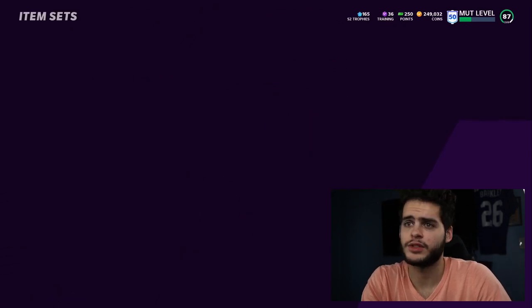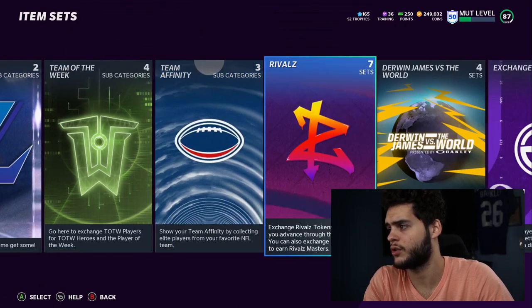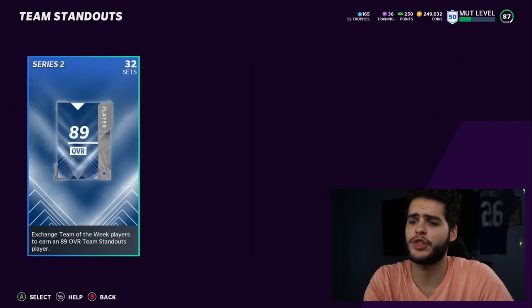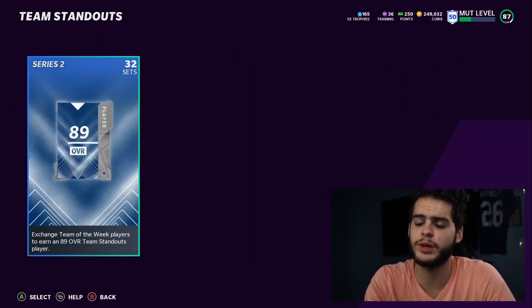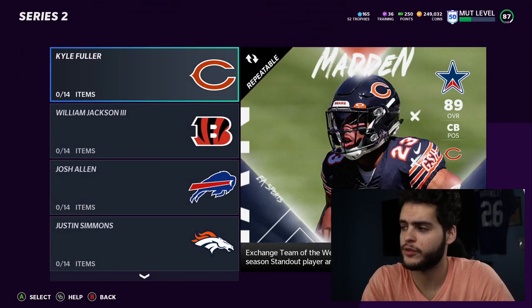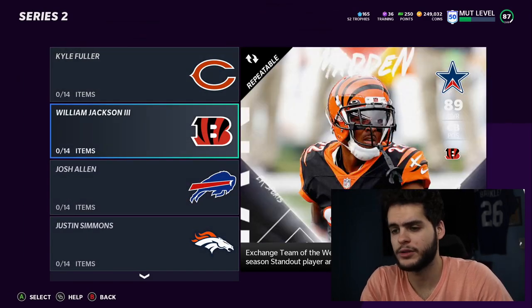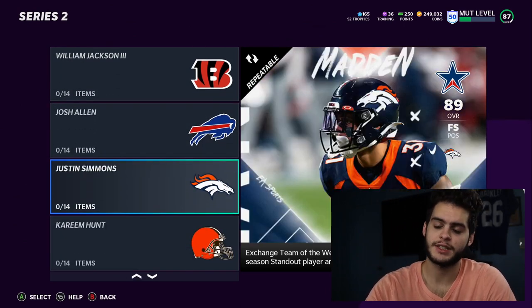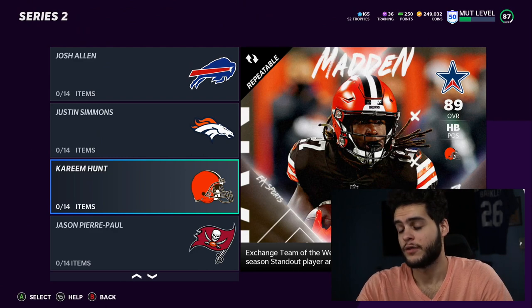We have a lot to go over. Let's head over to the new team standouts. So we have 32 players to exchange for team of the week players to earn an 89 overall team standout player. We got Kyle Fuller for the Bears, William Jackson for the Bengals, Josh Allen for the Bills, Josh Simmons for the Broncos. And for the Browns we got Kareem Hunt — that's pretty cool.